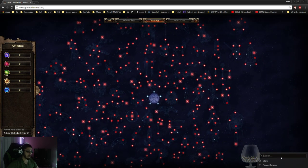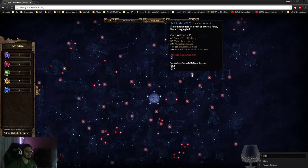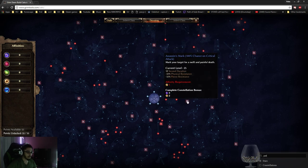What I did personally — because I'm playing a pet build — I typed 'pet' in the search and it flags every single thing that would have 'pet' in it.